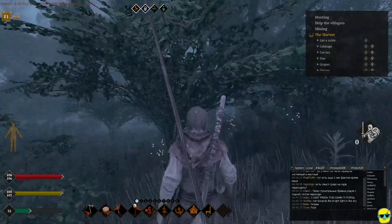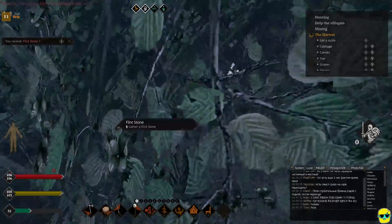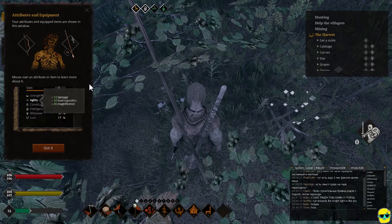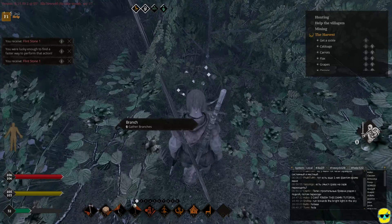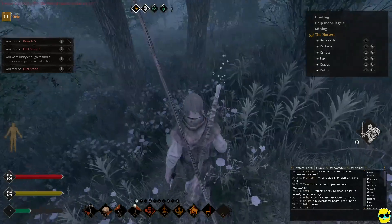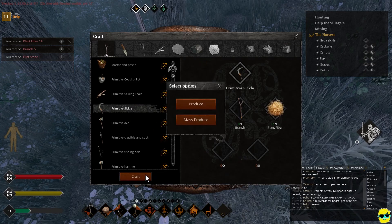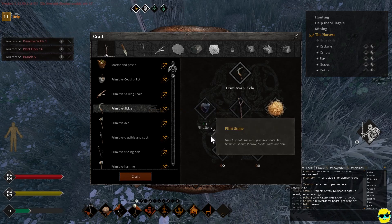Alright, let's just keep looking for flint. I got one — finally! And what does this mean, 'I was lucky enough to find a faster way to perform that action'? Does that mean now I just gather these items faster, now that I've practiced it? And the progress bar fills up faster? Alright — I'm going to go into crafting, and can I make a sickle? I can! So craft it. We'll just make one. Alright, sweet — we got a sickle.